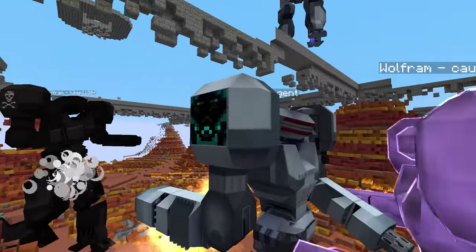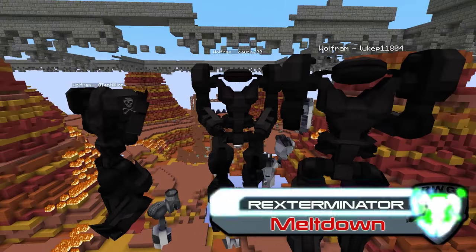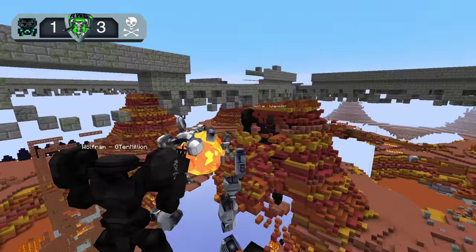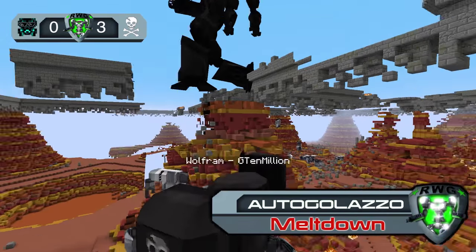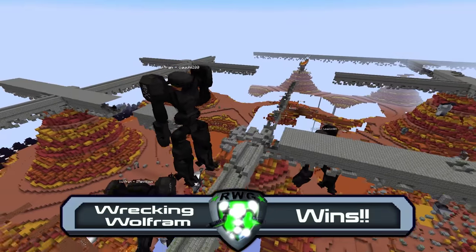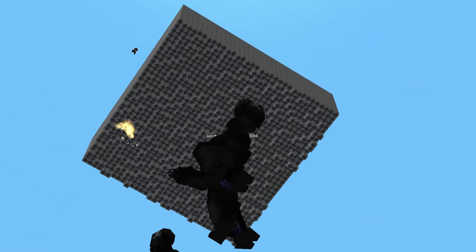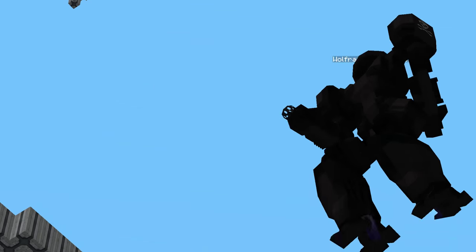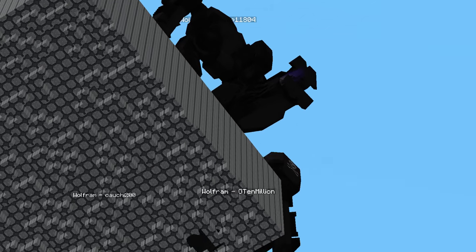Now they team up against Wreck's Terminator's robot and meltdown. Look at the three of them. Autogolaster tries to escape the same fate but G10 million shows no mercy. Wrecking Wolfram wins, scoring three points, and Alex's team scores one tournament point. Wrecking Wolfram is saluting the crowds in a very special way.